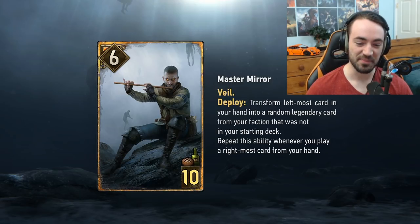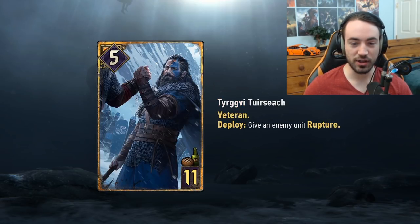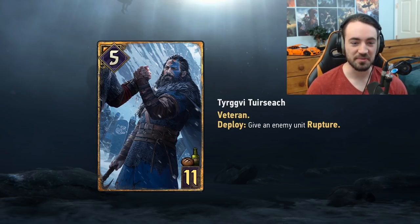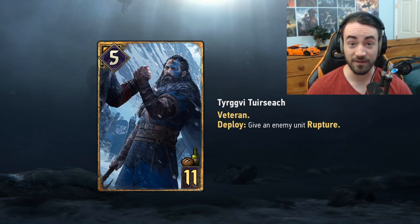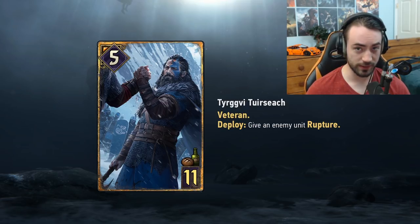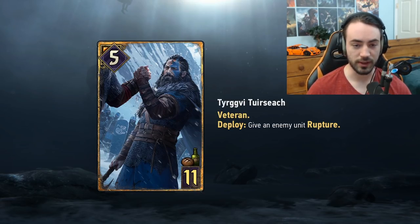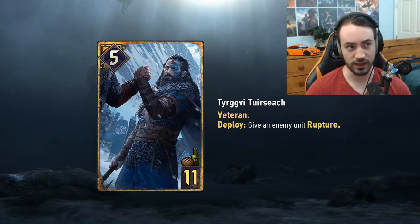Next card — Turgvi Tarsec, an SK card, eleven provisions, five strength, with the keyword Veteran. Veteran is actually an old keyword returning to Gwent: every round after round one, cards with Veteran get plus one strength. So played in round one it's five strength, round two it's six, round three it's seven — plus two extra over base. The later you play it, the better.